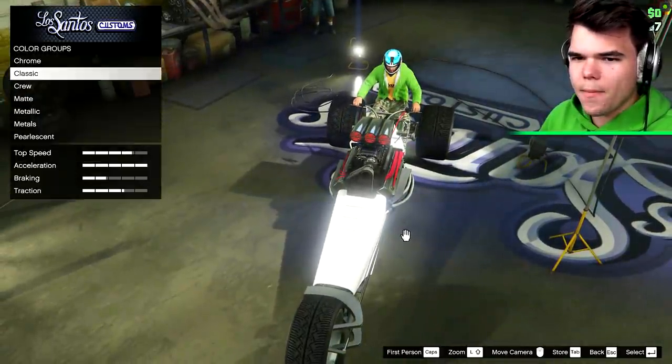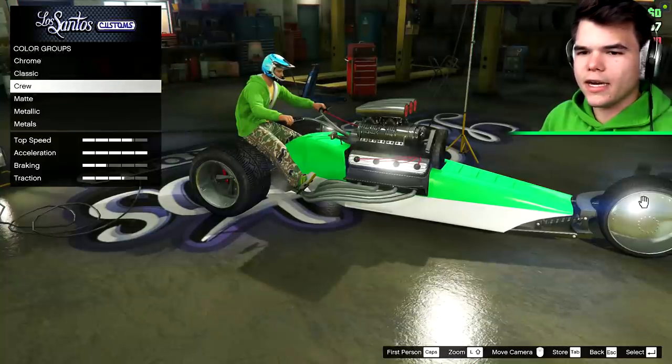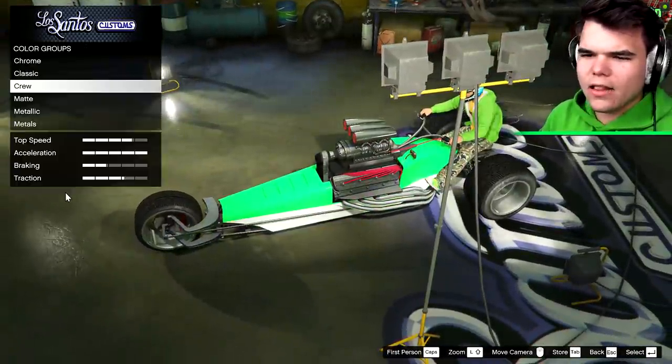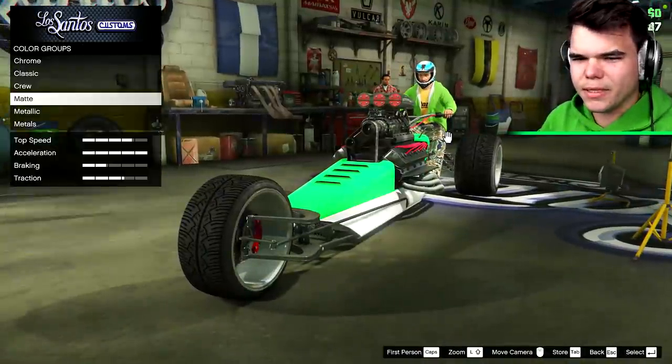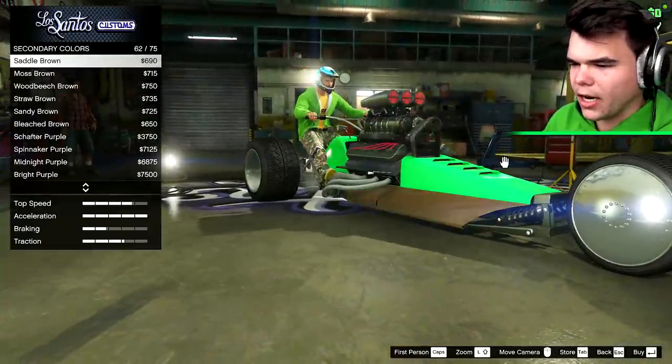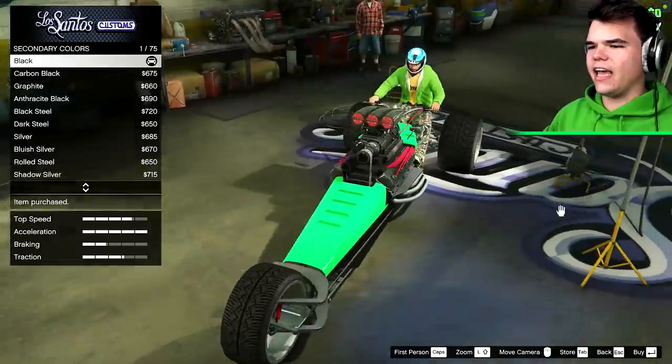Let's respray this thing. Primary color: crew. For the secondary color, we could do crew as well, but that looks a little bit boring. Metallic black could actually look kind of nice. Metallic red, steel, silver. That's it — wow.